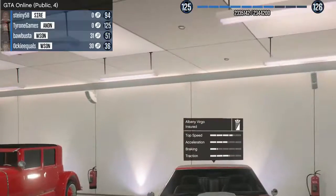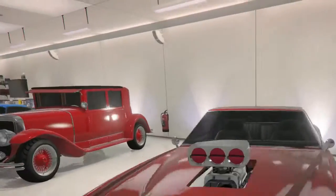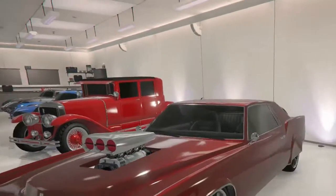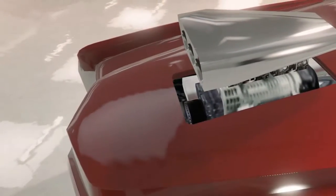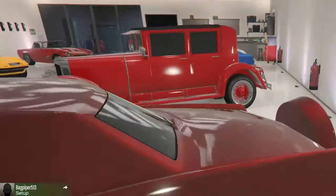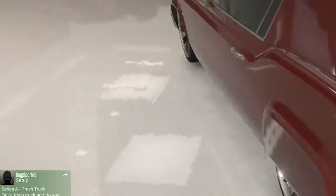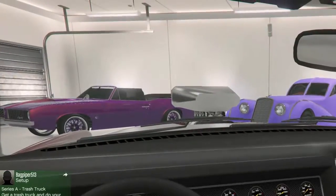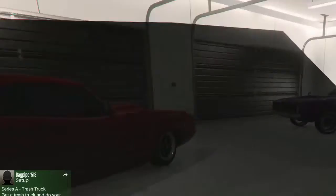Right over here we got the Virgo, which is one of the new cars from Ill-Gotten Gains Part 1. It's like a reddish color, black wheels, and it has the spare wheel on the back and all that. Really nice.